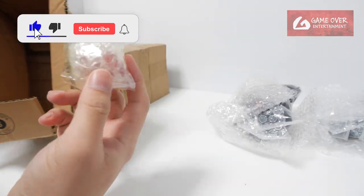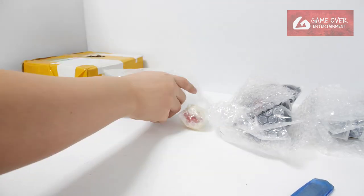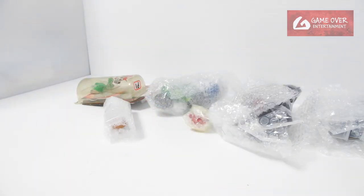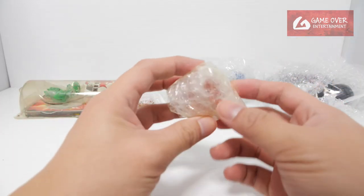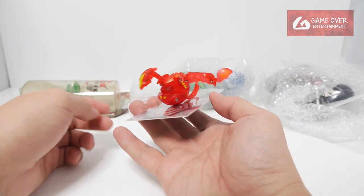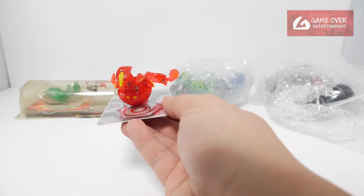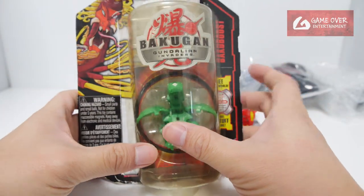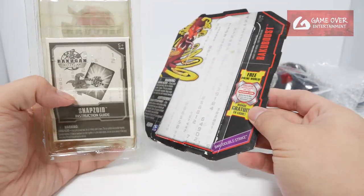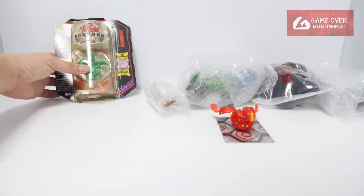One big box for such a small item. Let's change the angle. So let's start with this — Pyrus Translucent Viper Helios. And let's take a look at this: a Ventus Snapzoid. It came off the box. I'll open this separately in another video.